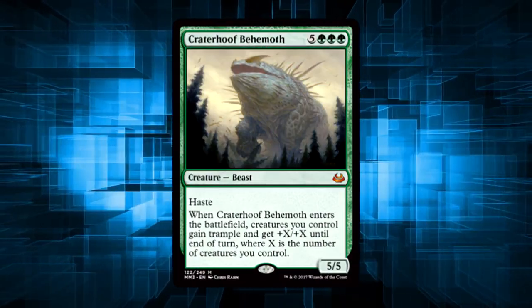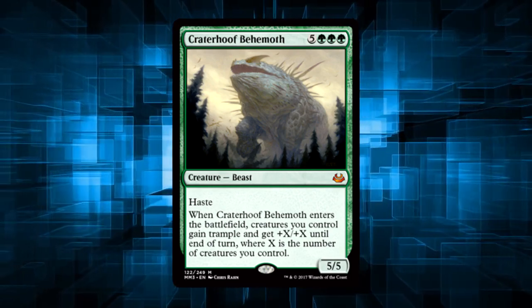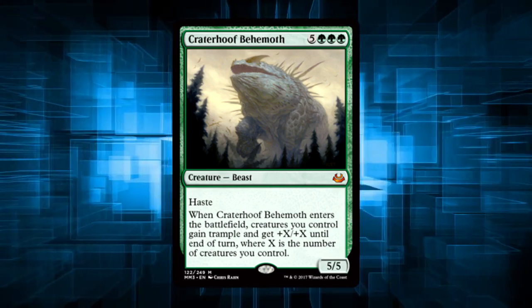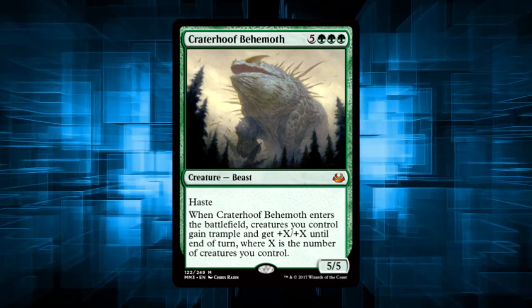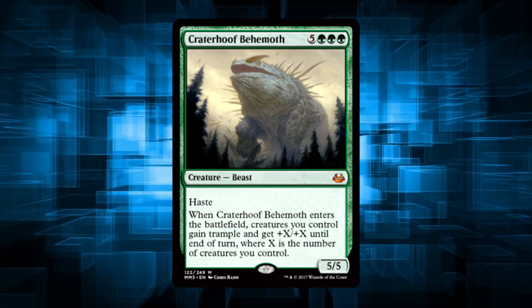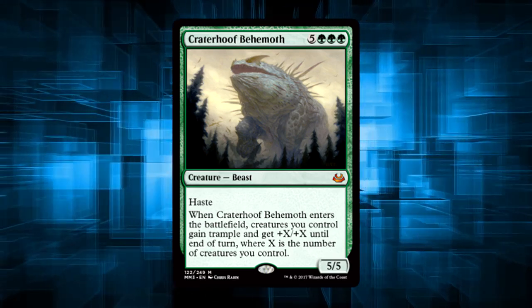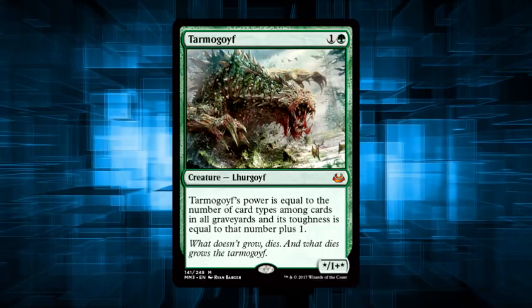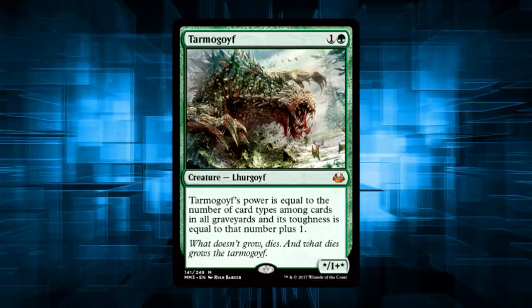Craterhoof Behemoth is like the buddy I didn't know lived in my neighborhood until I bumped into him at the local Costco. Like seriously, did anyone else forget that while all hell was breaking loose on Innistrad with Emrakul, this giant thing was just chilling in some forest somewhere? Anyway, give me a Pokeball — my Yisan deck needs a new beastie. Still likely far too expensive for my budget.